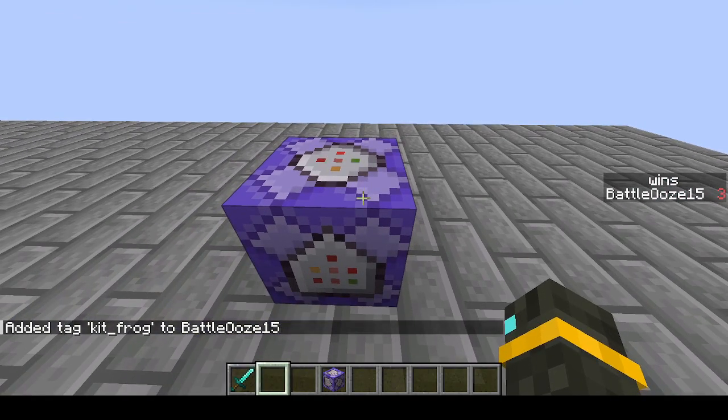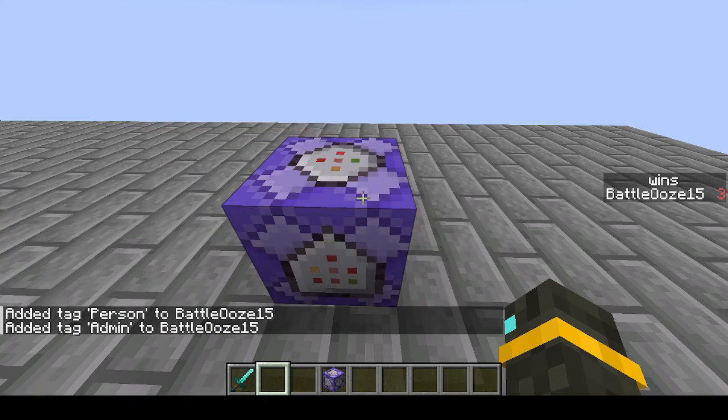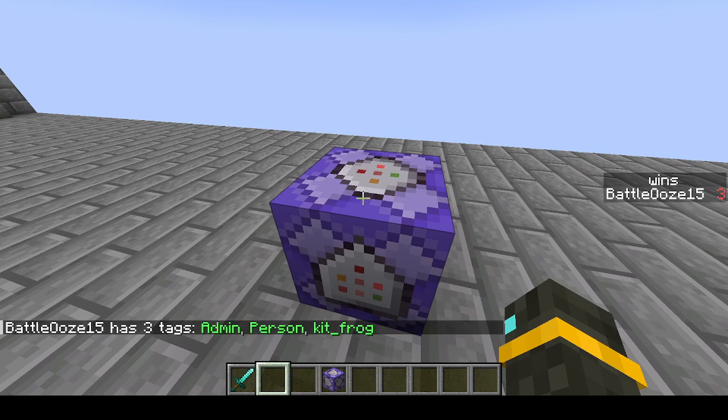This can be very useful because unlike the team command, you can have multiple tags at one time. For example, you can add admin and person, and then you can list all of them. You can see here I have admin, person, and that kit. So it can be very useful when making minigames.